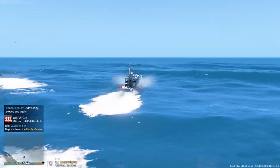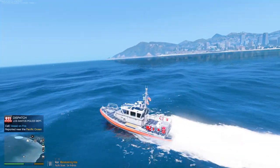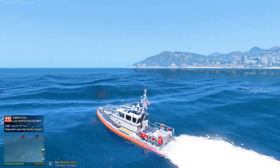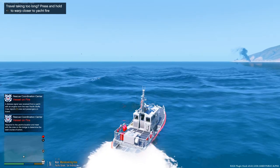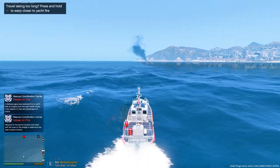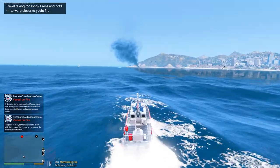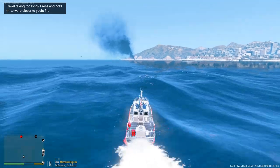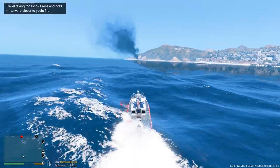Dispatch to all Coast Guard units: we have a fire alarm on a yacht off the western coast. We have a distress signal — vessel on fire. It's a yacht with an engine room fire near Pacific Bluffs. Crew reports 12 crew and passengers on board. Respond to the location, meet with the crew on the bridge, and determine the best course of action. This looks pretty cool — I can see the smoke already, it's going to be right here north of us.